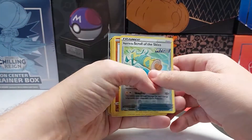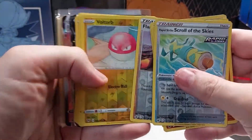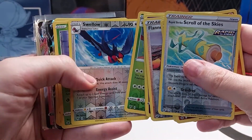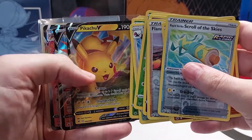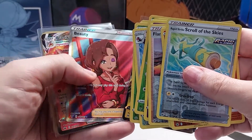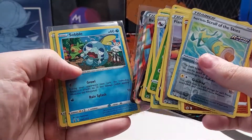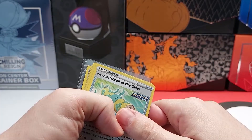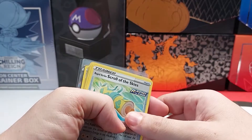Here are all the holos for this video, starting with the reverse holos: Yanma, Swellow, Deerling, Pikachu V, Zapdos V, Beauty Full Art Trainer, Blaziken VMAX. And then the promos. If you'd like to help support this channel, hit that subscribe button, like the video, and I'll see you next time. Later.